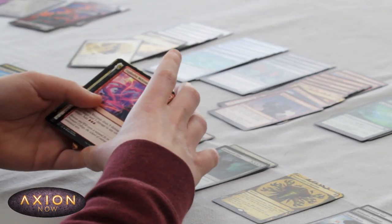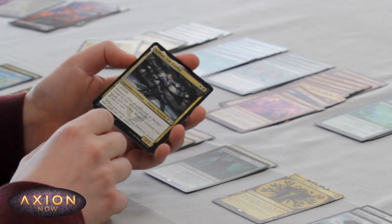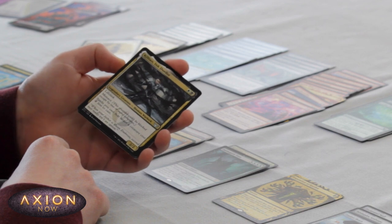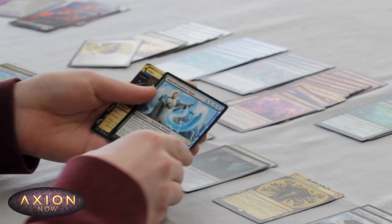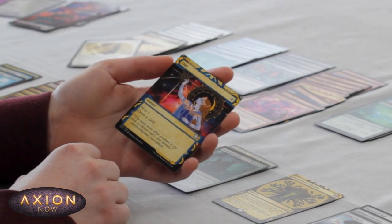Eye Twitch. Explosive Welcome. Killian, Ink Duelist — very strong Silverquill card. This pool is really kind of wanting me to play Silverquill, isn't it? We'll have to see. And a Quondrix Rare. And an Opt — very pretty.